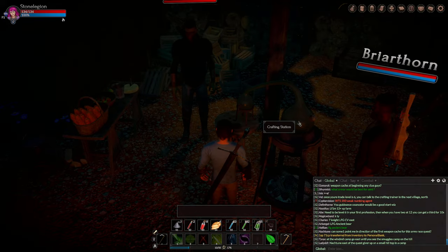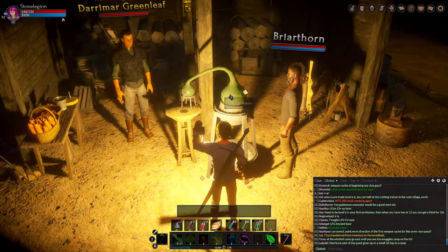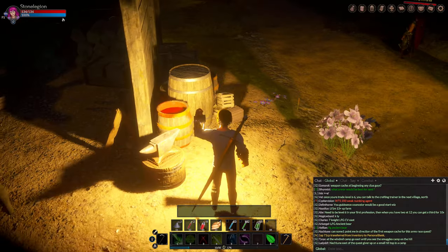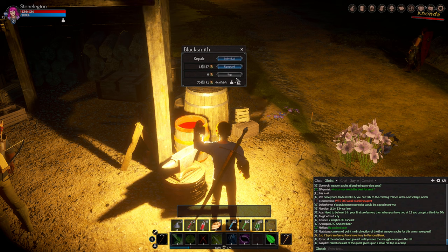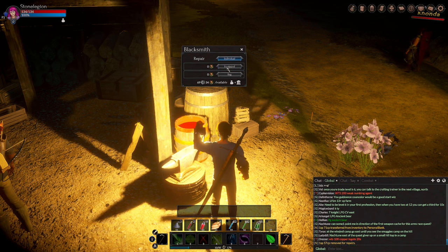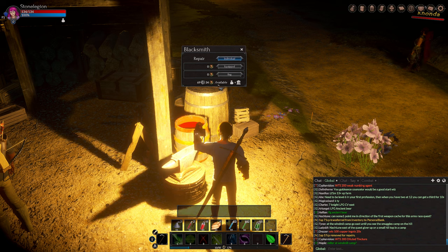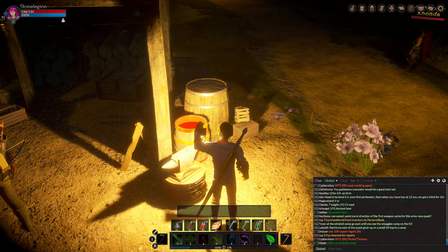There's also a crafting station and an anvil at the starting area. The anvil is for repairing your gear — my gear is at 88% efficiency right now, and you do better with gear in tip-top shape. One thing to note: when repairing, it only pulls money from your inventory, not from your stash, so make sure you have coin on you. That'll probably get fixed in the future.